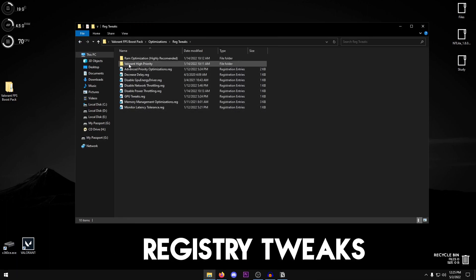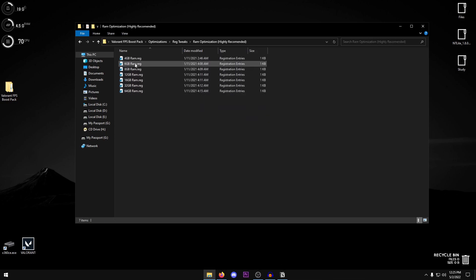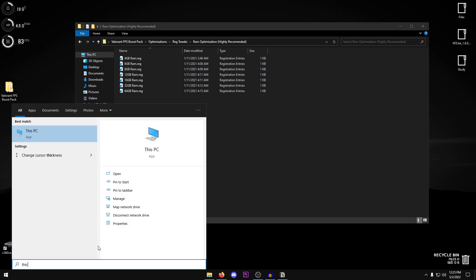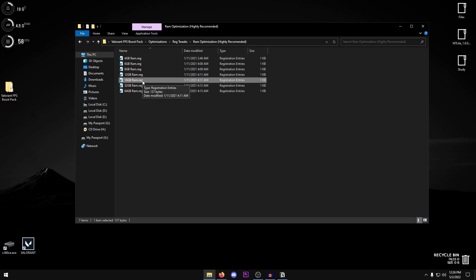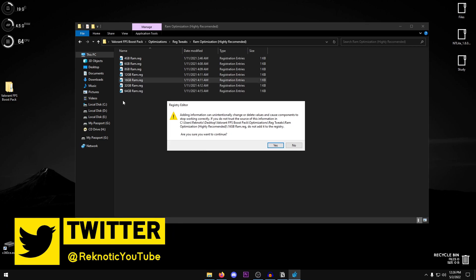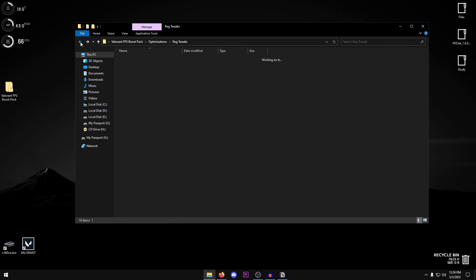Go back into the pack and open the Registry Tweaks folder. For RAM optimization, open the folder and select the file that corresponds to your RAM size. To check your RAM, open the Start menu, search 'This PC', right-click and go to Properties — installed RAM is shown there. For me it's 16GB, so I'll select the 16GB RAM.reg file. If you have an odd amount not listed, choose the closest option — e.g., for 10GB choose 8GB. Double-click the appropriate file, hit Yes, then OK.